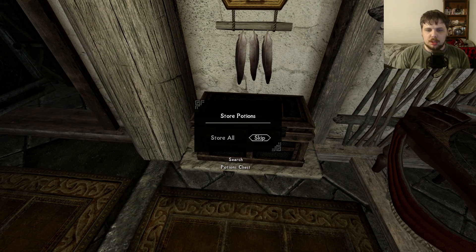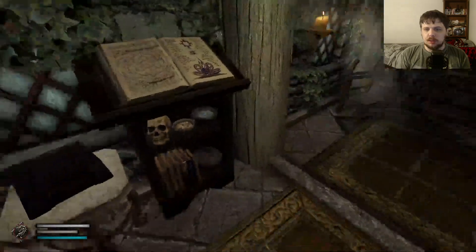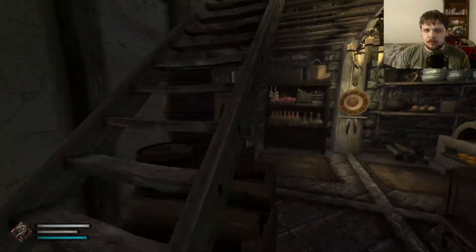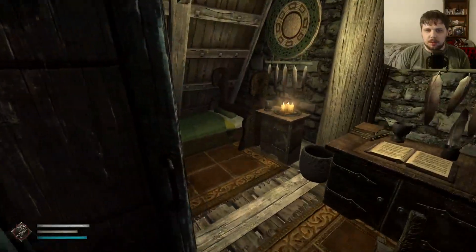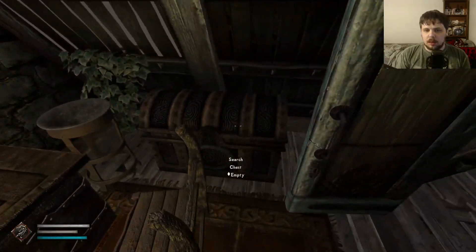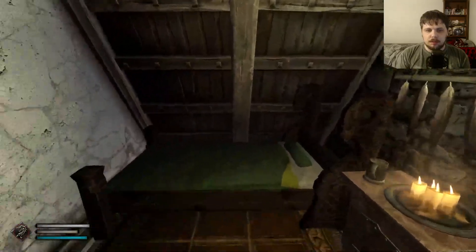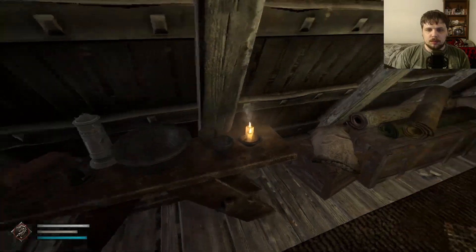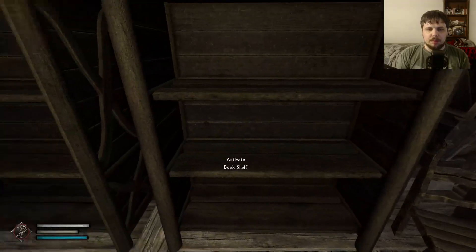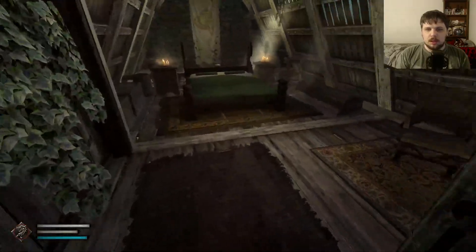And then this is where the alchemy station and the enchanter are. Up here is a follower's bedroom — very cool. We have some bookshelves and stuff as well.